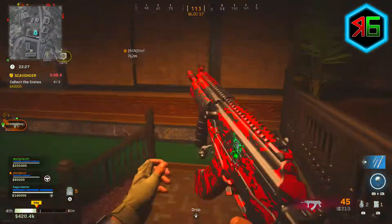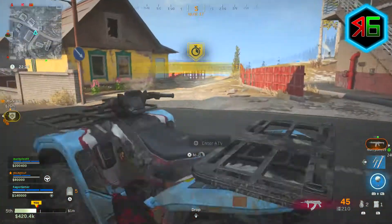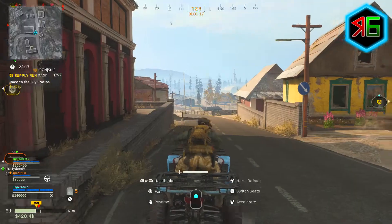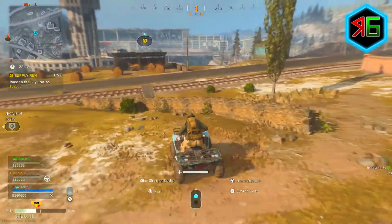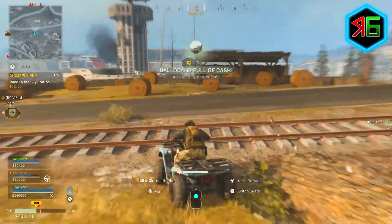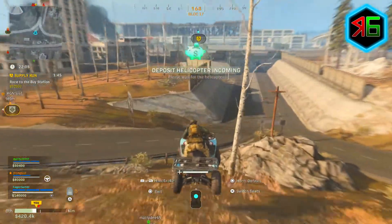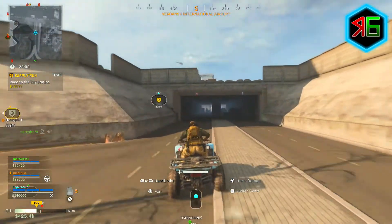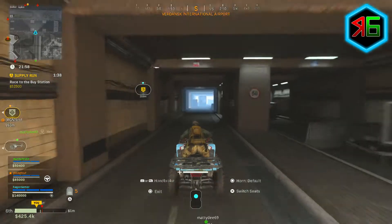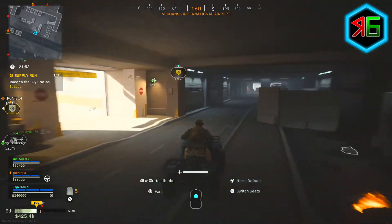Once you've picked up the contract, mark the buy station you need to reach on the map as quickly as possible, then plan out your route in your head fast. For example, if the buy station is behind you, you'll need to reverse or circle around. Then drive there as fast as you can, dodging buildings and objects, and consider whether the main roads or cutting over hills gives you a better shortcut.